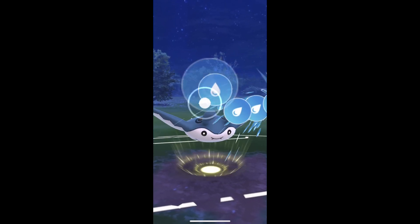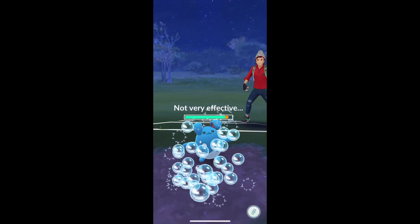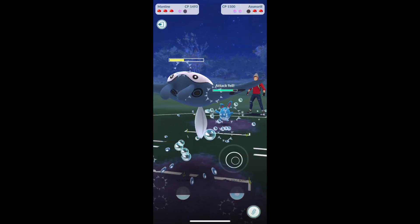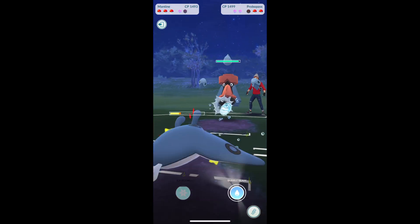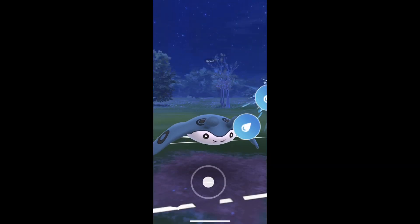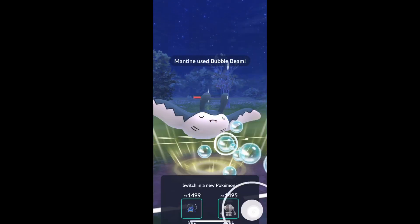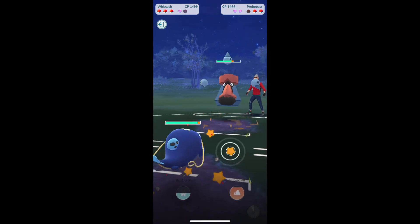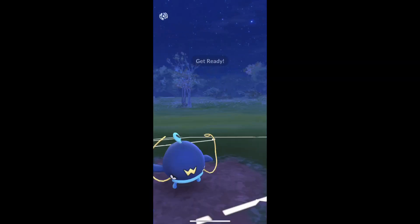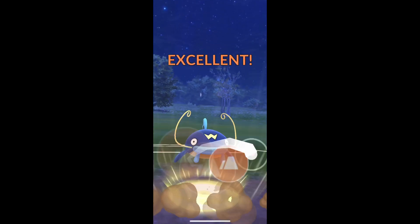Azumarill comes in, we're gonna hit a Bubble Beam. We will see what we can do here. They switch out into Probopass — Probopass does have Spark, it looked like I think. We're gonna hit a Bubble Beam and into our Wishcash. Wishcash is a very positive matchup here. We're gonna build up quite a bit of energy and hit that Mud Bomb.